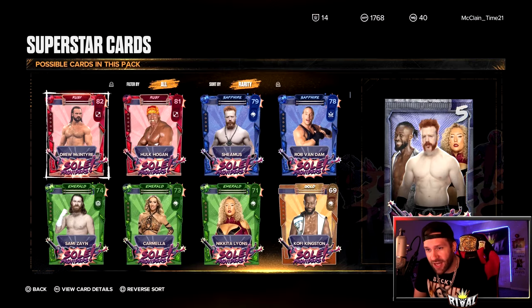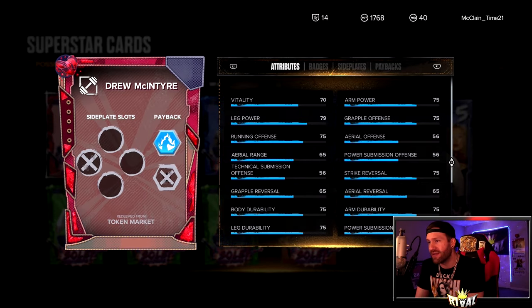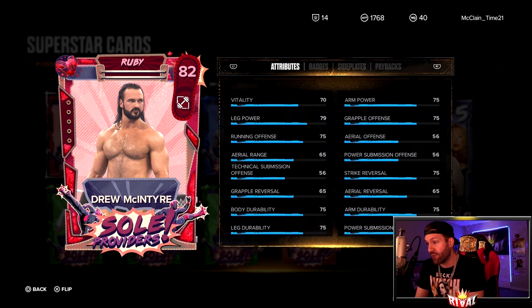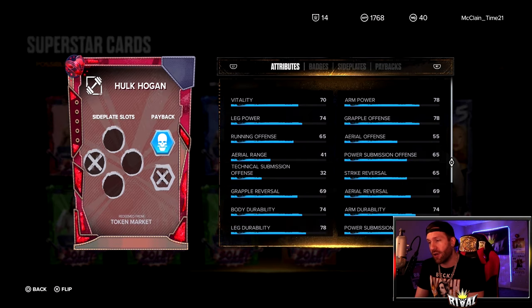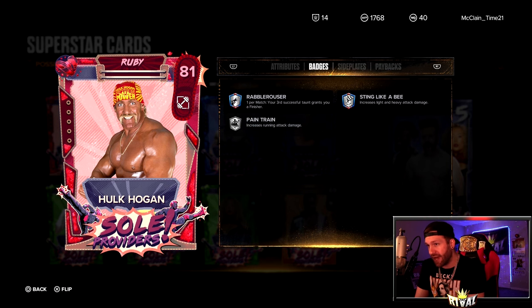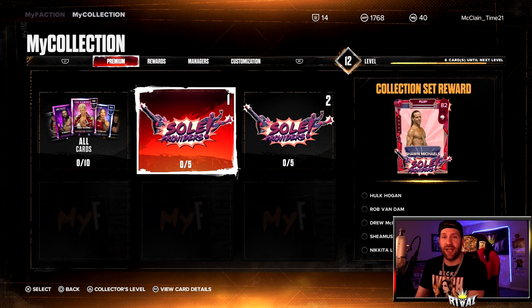Inside the pack we have a couple of rubies — Ruby Drew McIntyre and Ruby Hulk Hogan. In yesterday's video we looked at everything: the badges, the attributes, the paybacks, all that fun stuff. Really quick — badges, payback Rage, I like Rage, and then his attributes. Then for Hulk Hogan, and I'll go ahead and show you Shawn Michaels too. Hogan has Iron Jaw badges, and his attributes are looking as so.